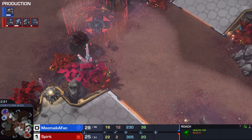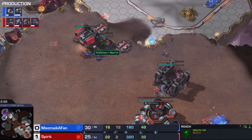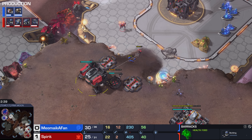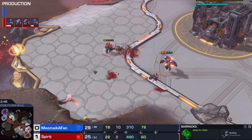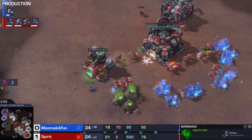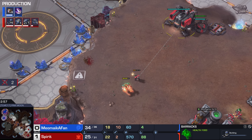Miomaika leaving the drones in the gas geyser. So the Zerg versus Terran meta is incredibly well established. Here's what Zerg players do: they make a lot of queens, usually seven or eight; they make a lot of drones. Usually on three hatcheries you want to get to maximum saturation as quickly as possible. And because of that, all of those early game things only require minerals — you pull out of gas.